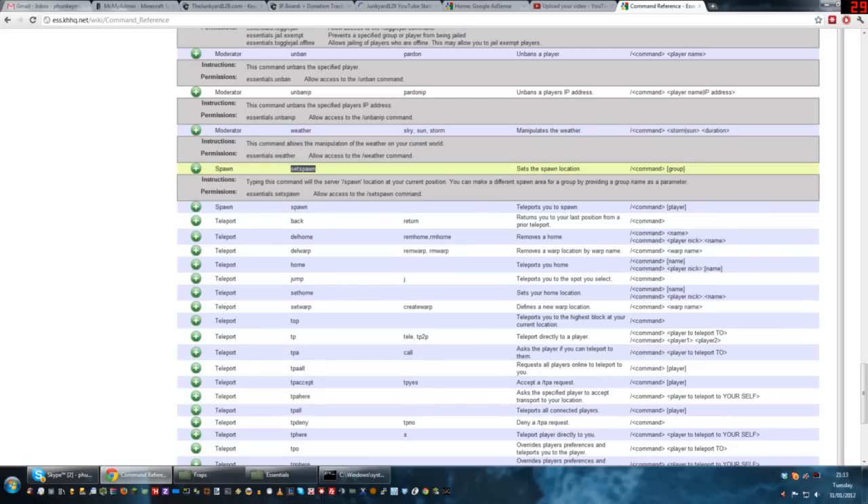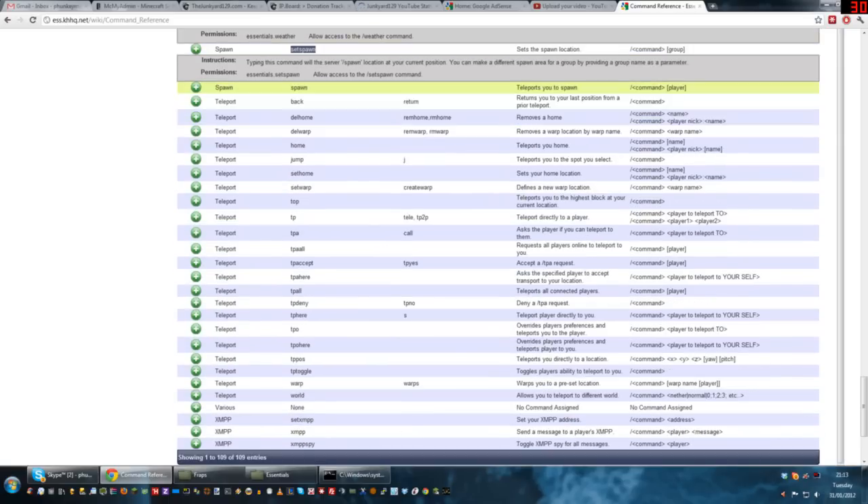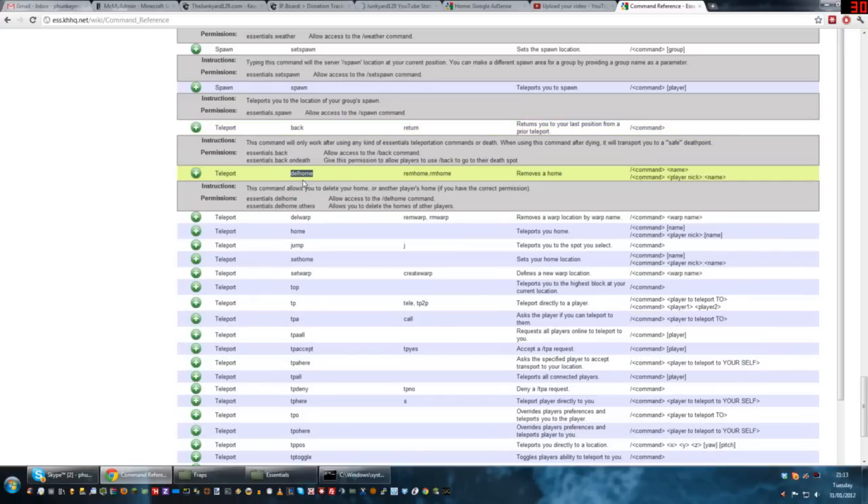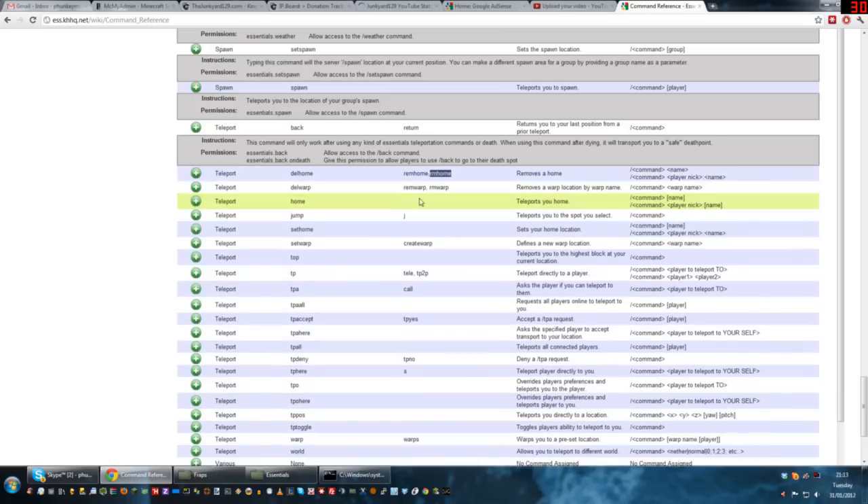Slash setspawn sets the default spawn for all groups. If you type slash setspawn admin, only admins would spawn in that location. You can have different spawn points for different groups. Slash spawn everybody knows. Dell home or rem home deletes a home. Set warp and del warp set and delete a warp.